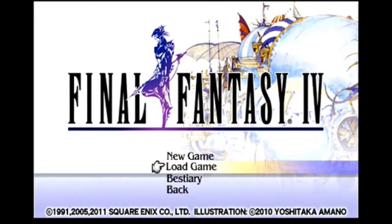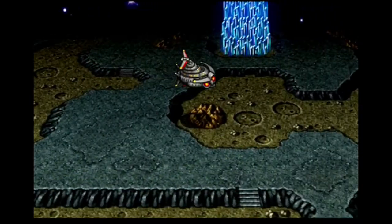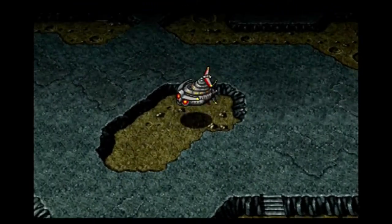And once again, we return to Final Fantasy 4. Part 1 had me cover the overworld, part 2 saw me in the underworld, and for part 3 we're checking out the moon. From this giant crystal building we see here, I go south to find a cave hidden away.